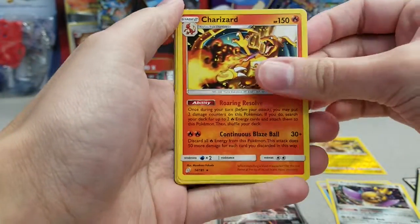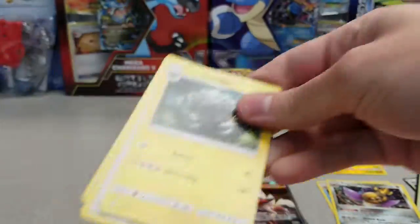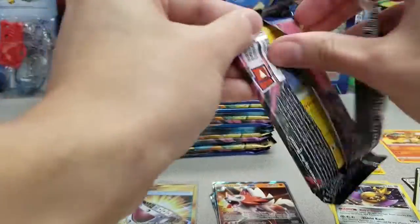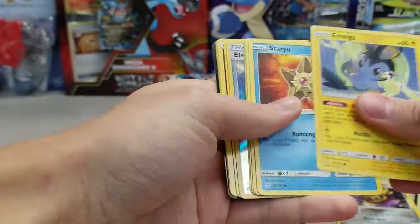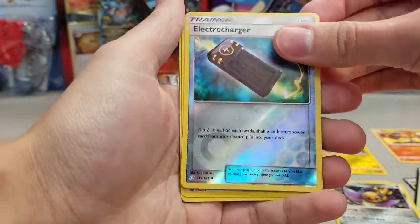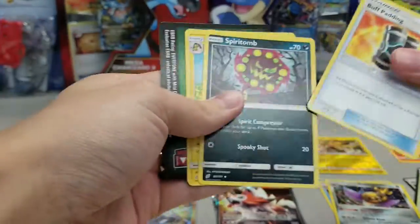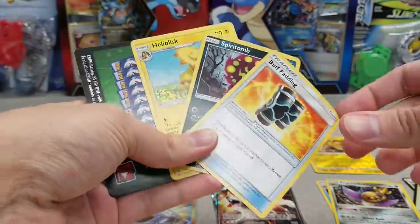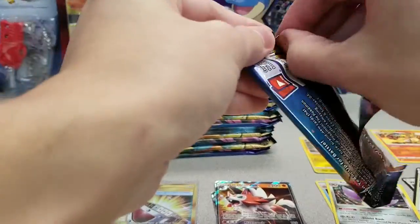Alolan Ninetales and a Charizard. I should keep the Charizards separate just because — yeah, Charizard and Blastoise are a couple of the rares in the set. They'll all get sorted out eventually. So there's the Electrocharger, which can come as a Secret Rare. And a Dactyl, which is a feasible, viable card to use in play. I think those are the same three uncommons we got earlier, so that's still a thing where you can get the same uncommons in back-to-back packs.